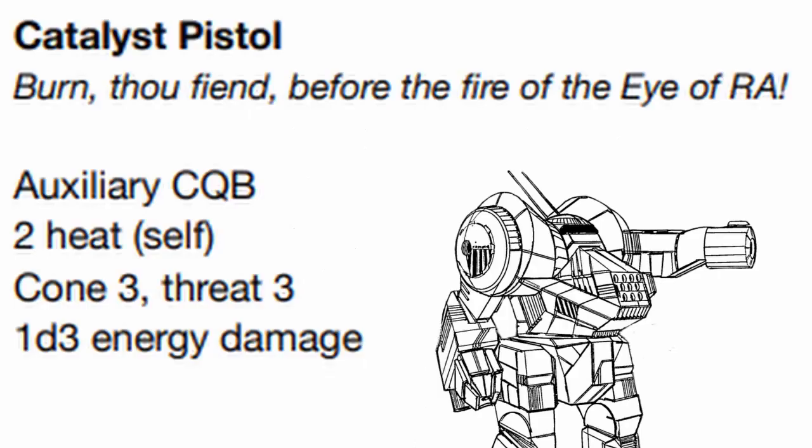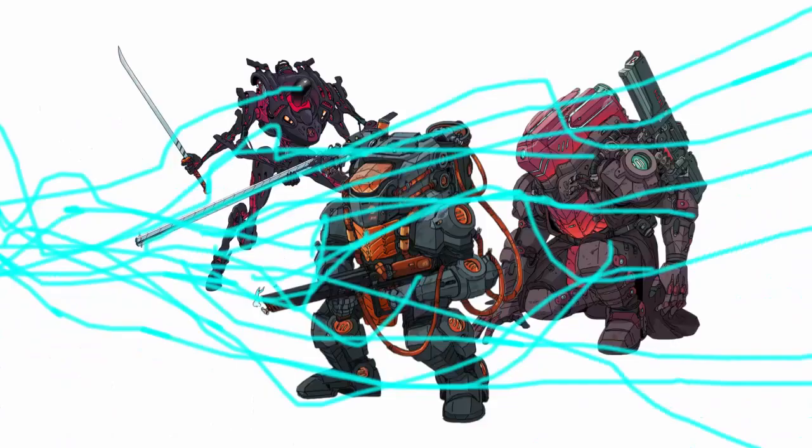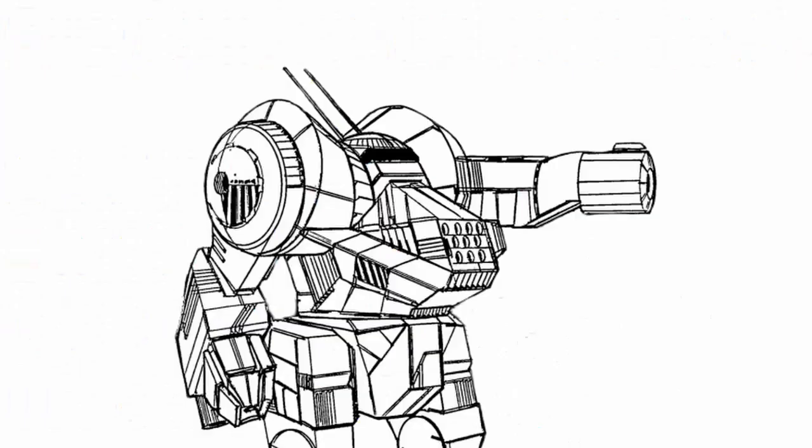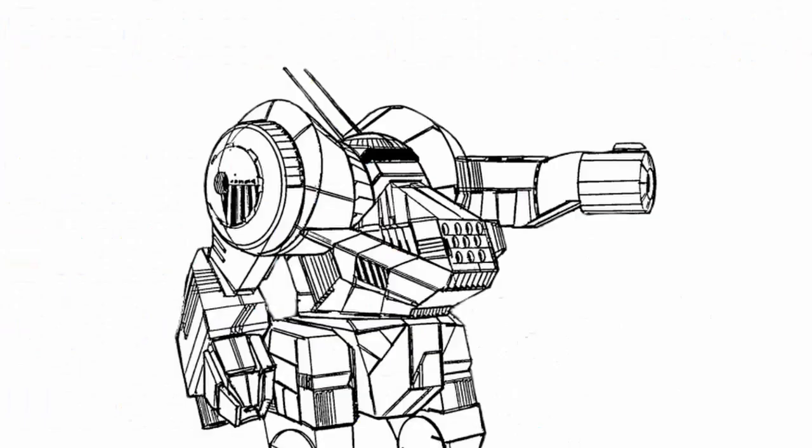Catalyst Pistol — it's pretty good for an O-Con 3, Threat 3 weapon. Its damage might look bad, but it's perfect for dealing with a group of Grunts. However, that heat cost is going to be a problem whenever you fire the pistol, so take a careful look at your heat bar.